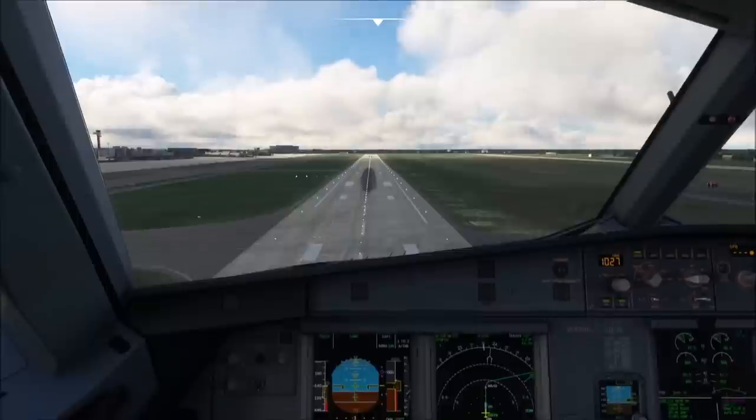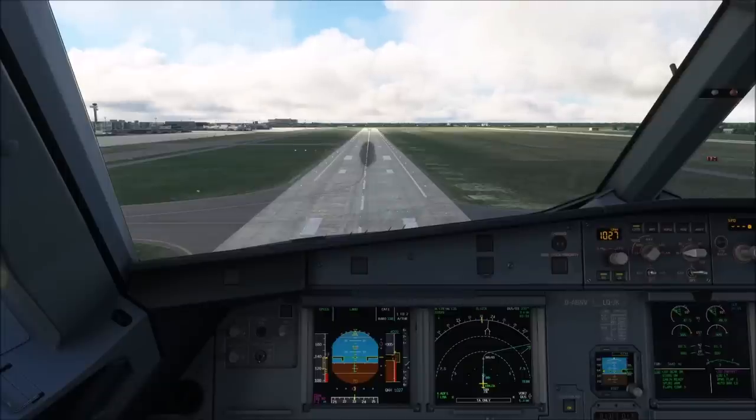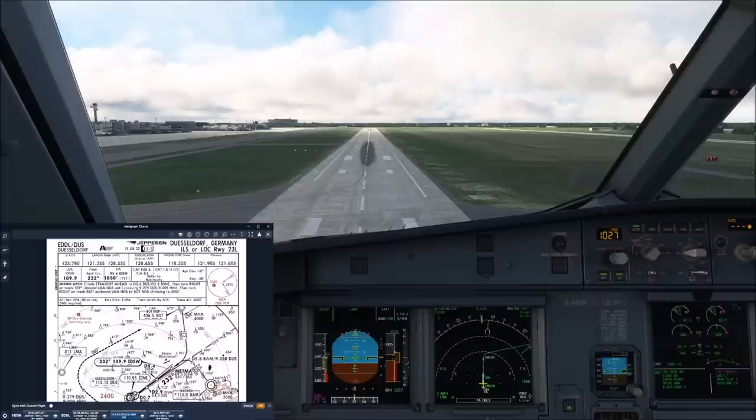The radio altimeter indicates 70 feet. As I said earlier, over the landing runway threshold we need to be at an altitude of 50 feet — at least that is the case for the vast majority of instrument approach runways. There are some differences, and those are normally published in the approach charts. So let's quickly check the chart for the approach that we are currently flying.